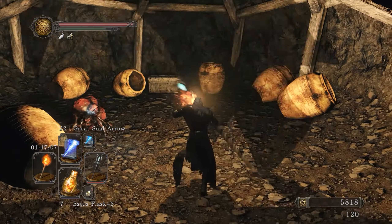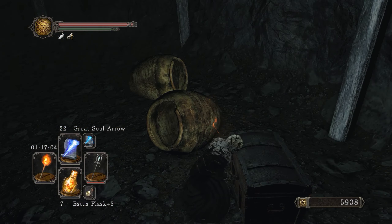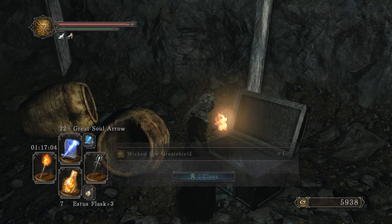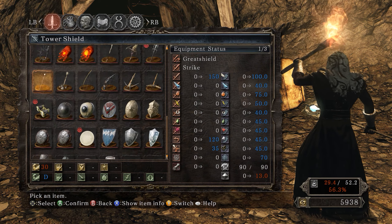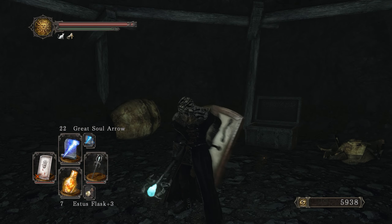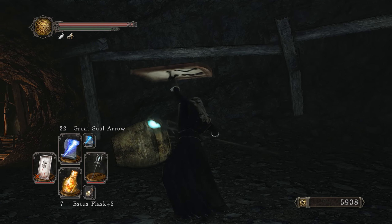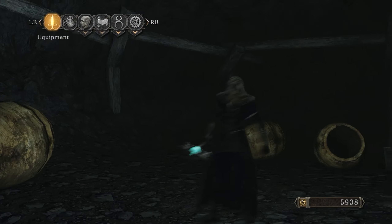In here — I don't think there's anything in these barrels — but in the chest we find the Wicked Eye Greatshield. This was part of a shield design competition before the game came out. It's a great shield and its special attack lets you absorb the health of enemies with the shield.